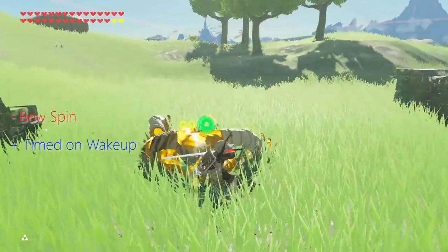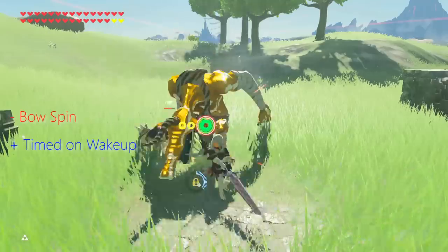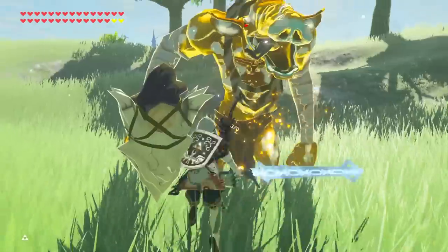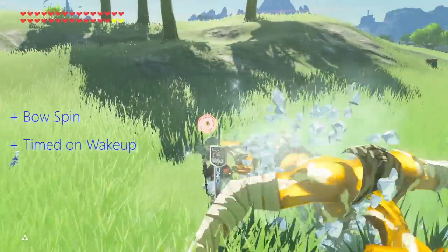On the other side of the coin, if you correctly freeze them during wake-up but fail to bow spin, you only get 4 hits before you run out of freezing power, at which point you'll most likely be tasting dirt. Combining the bow spin with wake-up timing is key to a complete freeze chain.